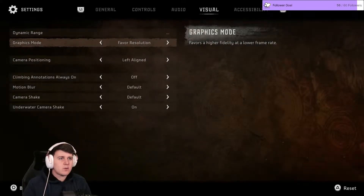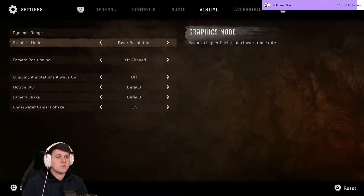Checking display options: Favourite Resolution vs Favourite Performance. Performance might be good — still going to look good. Let's go Performance, make it as smooth as possible.